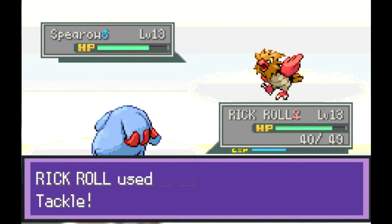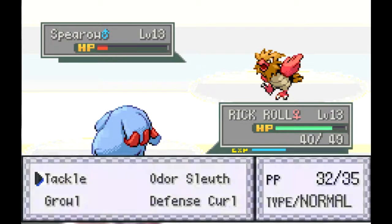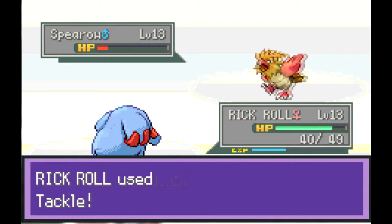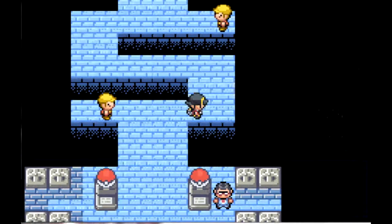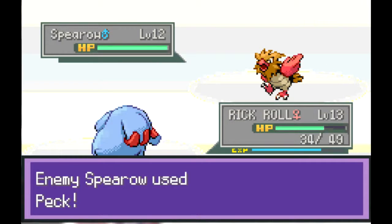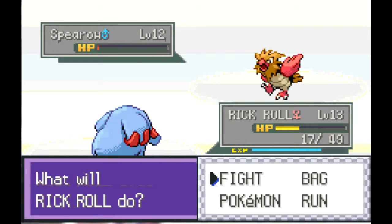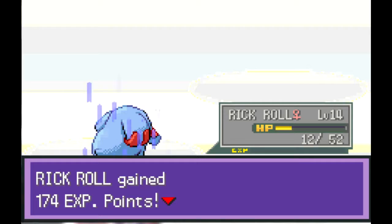I'm really wishing I had Roll Out - just a super effective move to hit them all. Tackle could hit sometime. We passed that guy pretty quick. There are only two trainers in here. This guy has a lower level Spearow but he's being more offensive with it. Rickroll is just Swift-sweeping along all these trainers.